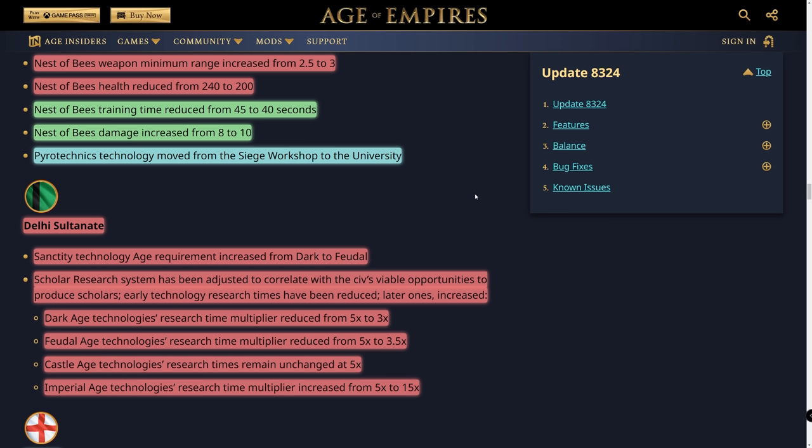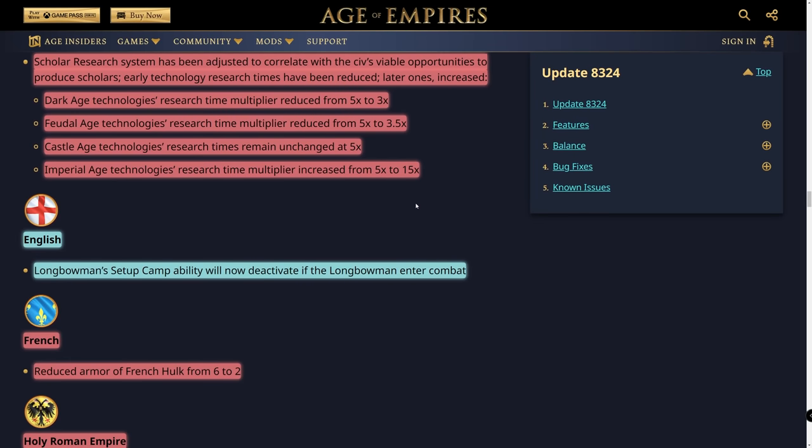Unfortunately, Delhi Sultanate got a pretty brutal nerf that I really didn't think it needed. We're not even done — the Honed Blades nerf is another big one. I think the balance and bug fixes sections probably should have been combined per civilization rather than separated, so you'd have all Delhi Sultanate information together in one place.